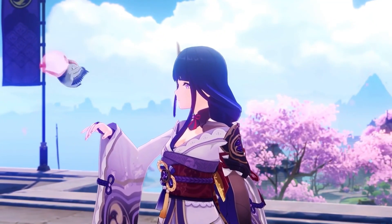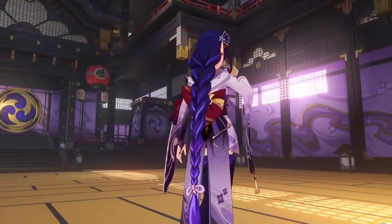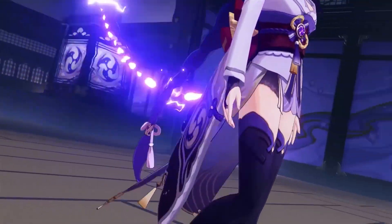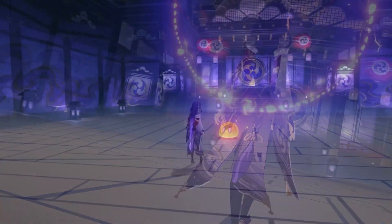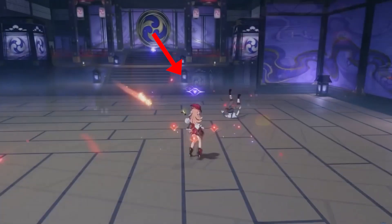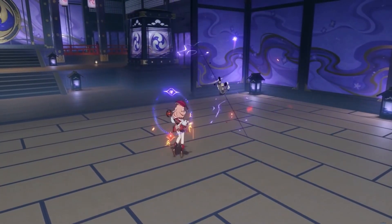Starting off with the basics, let's make sure you understand Raiden's strengths before we talk about builds, because her kit is pretty complicated compared to other characters. Let's start with her Elemental Skill. Using this skill will put a little eye above your character's head, and when this eye is active, any damage that your characters deal will trigger a coordinated attack from the eye which deals Electro damage.